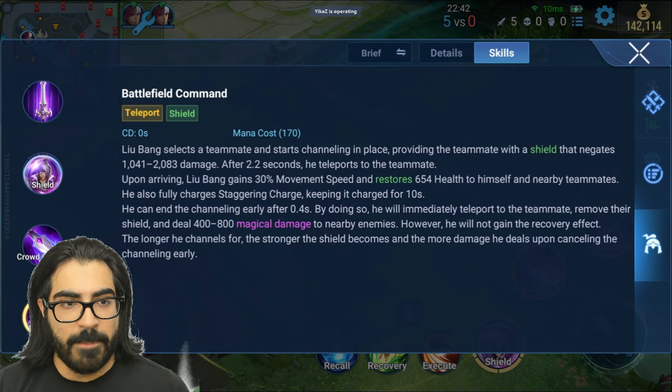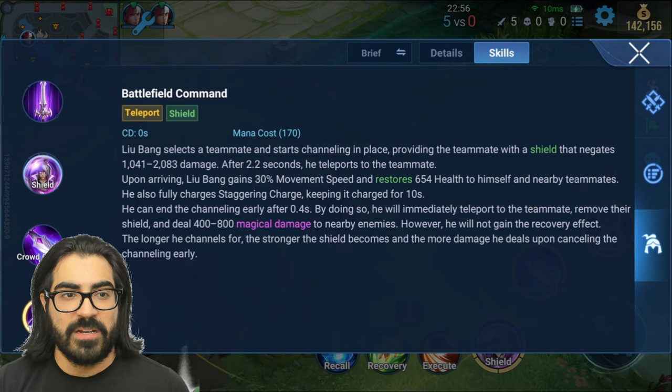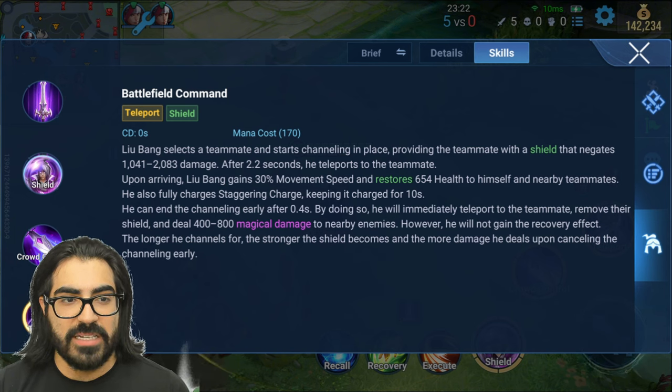The ultimate is Battlefield Combat Command: Liu Bang selects a teammate and starts channeling in place, providing the teammate with a shield that negates 1041 to 2083 damage. After 2.2 seconds, he teleports to the teammate. Upon arriving, Liu Bang gains 30% movement speed, restores 654 health to himself and nearby teammates, and fully charges Staggering Charge, keeping the charge for 10 seconds. He can end the channeling early after 0.4 seconds — by doing so, he will immediately teleport to the teammate, remove their shield, and deal 400 to 800 magical damage to nearby enemies. However, he will not gain the recovery effect the longer he channels. The stronger the shield becomes, the more damage he deals upon canceling the channeling early.